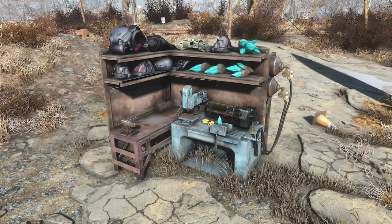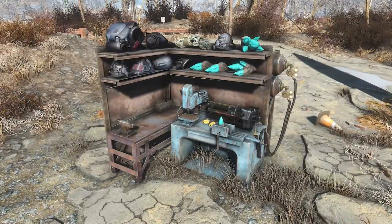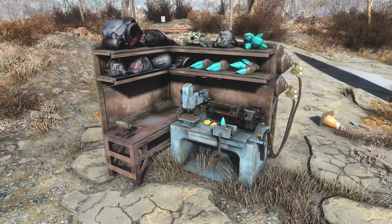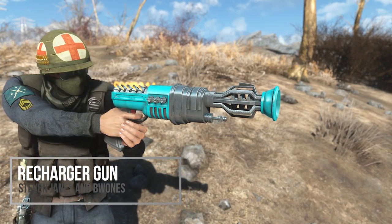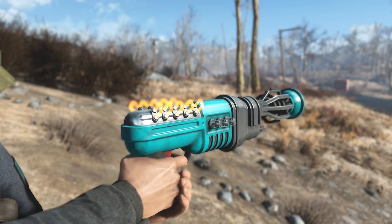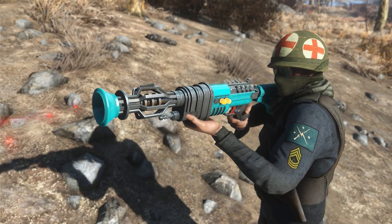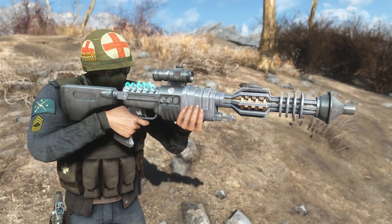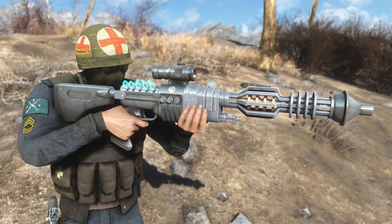Even though all of those are pretty cool, maybe you're over Fallout 76. So alternatively, we do have some additions from everybody's favorite, Fallout New Vegas. A recent release is the Recharger Gun, a special and memorable energy weapon from New Vegas. It has customization options — you can make it more of a rifle, a few different barrel lengths, and some scopes. The very unique aspect is that there's no ammo.